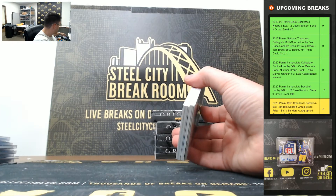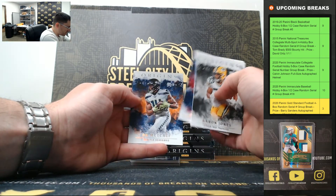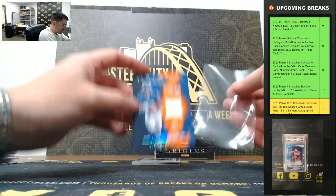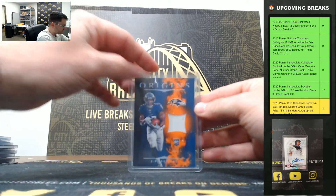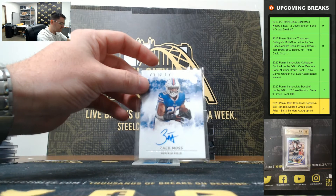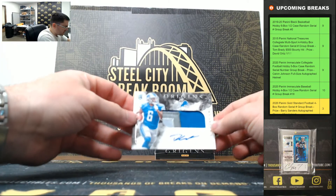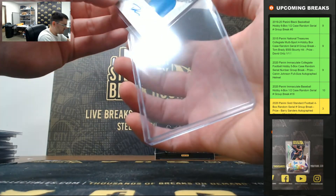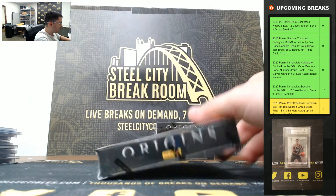All right, box number four: Aaron Jones, Cooper Kupp, Amari Cooper, DK Metcalf. JK Dobbins — that's the Ravens, out of 75. Zach Moss, Buffalo Bills. DeAndre Swift, Detroit — nice three-color patch.